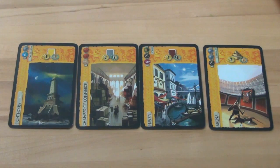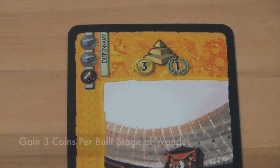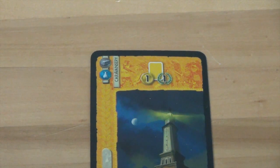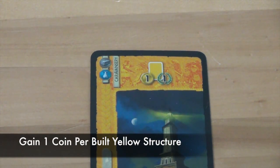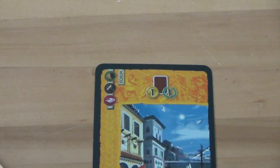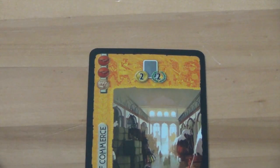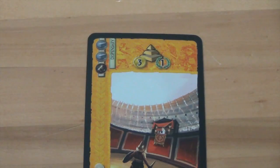In Age 3, four symbols can give helpful benefits. One symbol allows a player to count the stages of their wonder they have built and gain 3 coins per stage immediately after building it. Another card lets a player count their yellow cards and gain 1 coin per yellow card immediately after playing it. A third card does the same but with brown cards. A fourth card lets a player count their grey cards and gain 2 coins per grey card. Each of these cards also has a second symbol used at the end of the game.